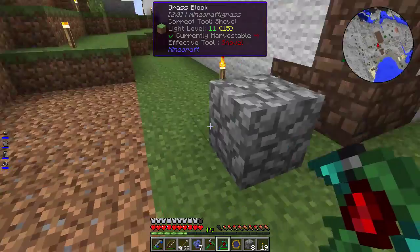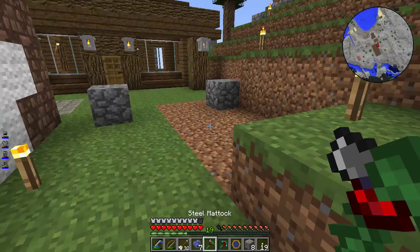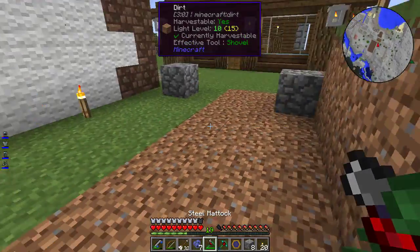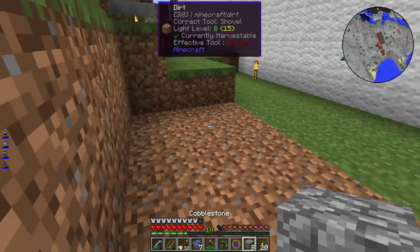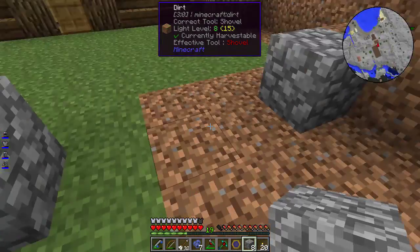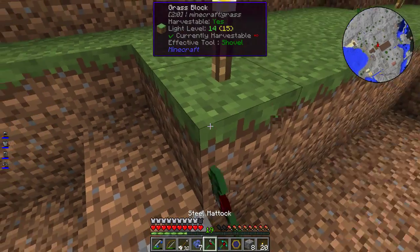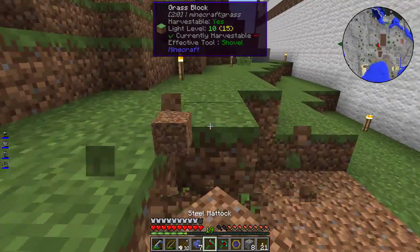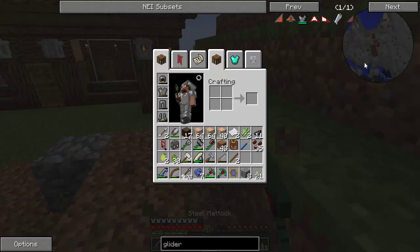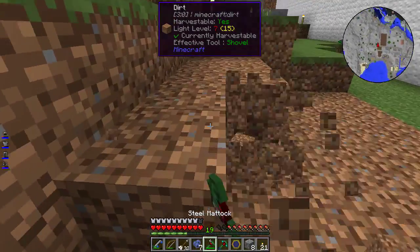Madame Puddifoot's was kind of a tiny cramped tea shop — that's the idea we're going for here. No more than half a dozen tables, and it should be small and cramped. Maybe we'll bump it out a few blocks. I'm going to get this started off-camera and figure out which mod is giving us that mini-map. Be back in a few.